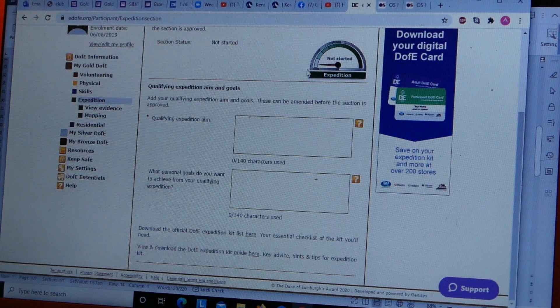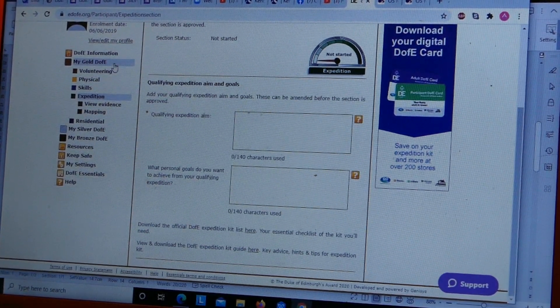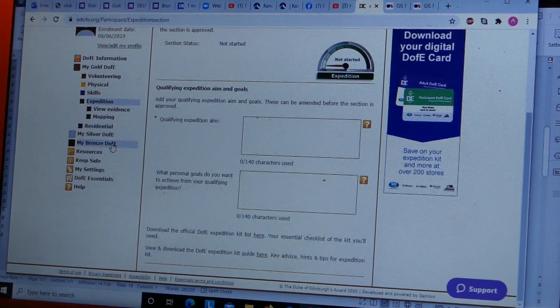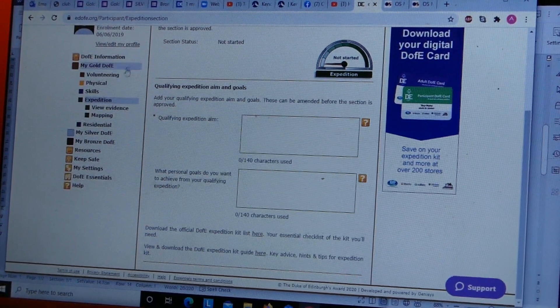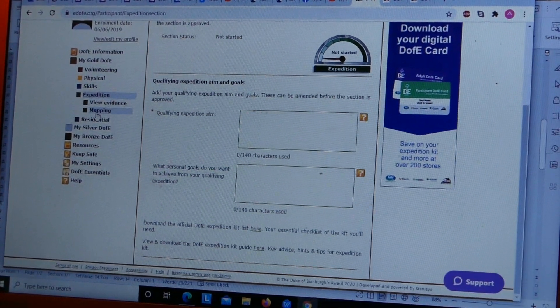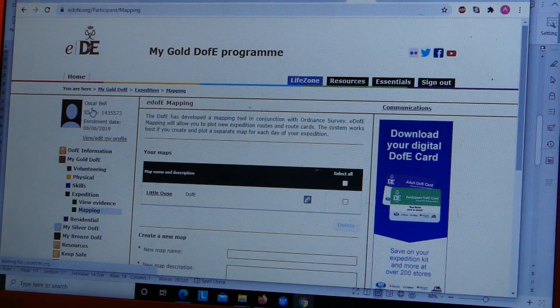What you'll then come up to is your EDAV page, where it will have all the awards you've done — so whether you've done gold, silver, and bronze, which is what this person's done. You need to go to your expedition section, and then under the expedition section is mapping. If you click on mapping, the mapping section comes up.